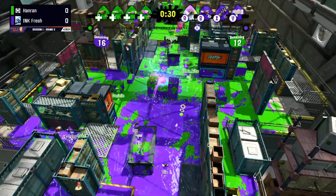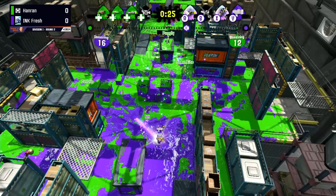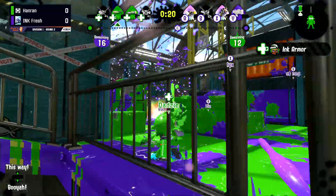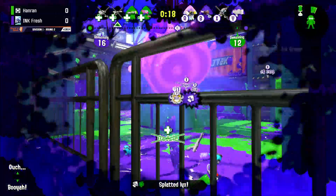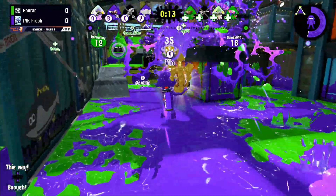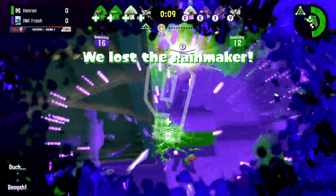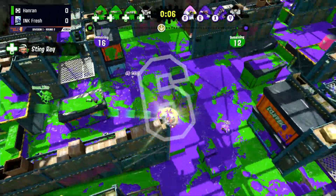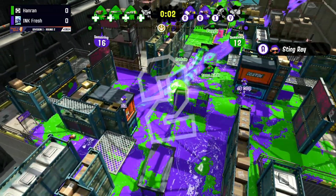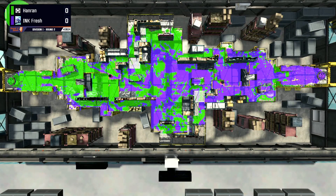It also allows them to keep control over the map — the map is very, very green still. We do see purple coming in now. Dazzy getting some strong pressure from the Curlings and from the Rainmaker, but manages to make a trade. Just trying to wait for that opportunity to push. You see that flank! Looks like Brand gets taken out on that flank, but it was a good trade, stopping Inkfresh's push in their tracks. And they aren't able to pop it. Game one goes to Hanran.